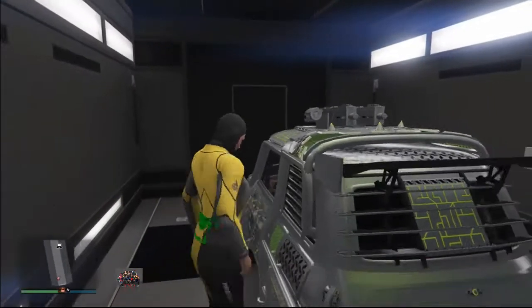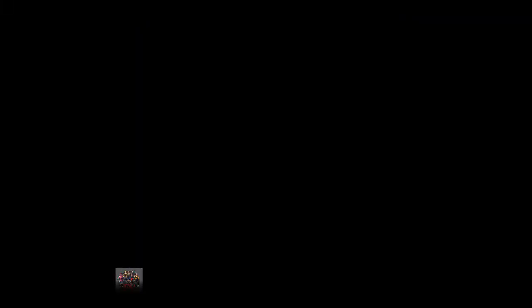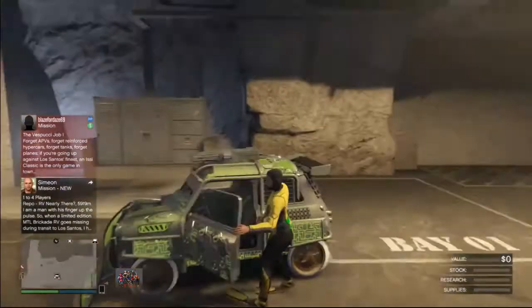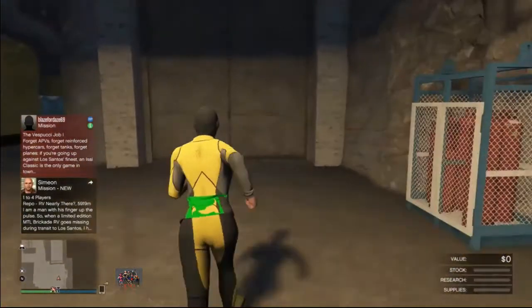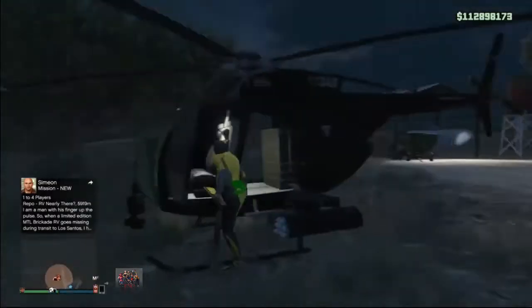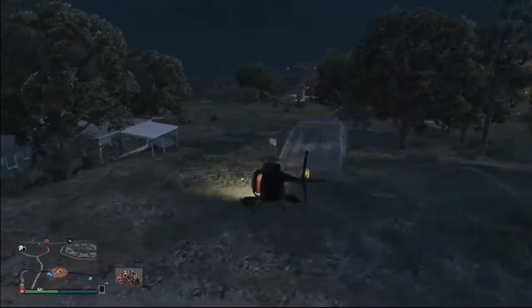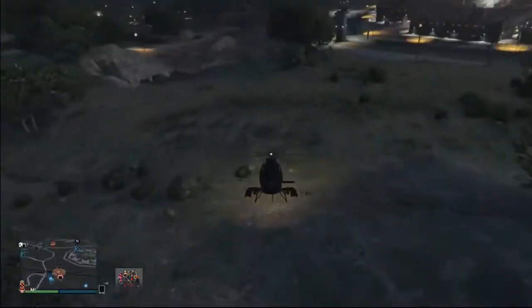Make sure not to switch to another outfit or you will lose it. From here, I need to drive the EC out of my Mobile Operation Center. Leave the car inside the bunker and at some point you'll see the plate will change on the vehicle right in front of your eyes — so you can trust this glitch is 100% legit, like all the other money glitches and exploits I've uploaded.